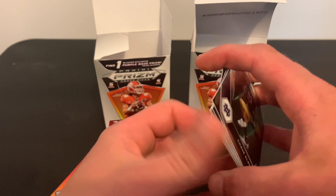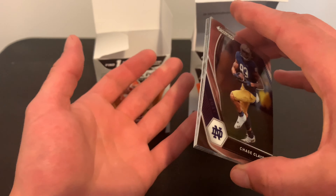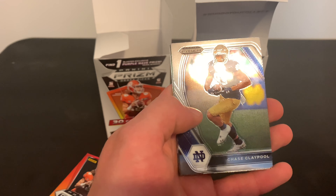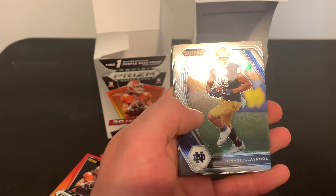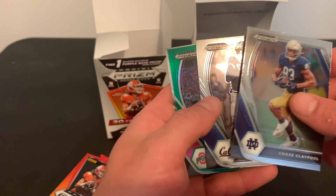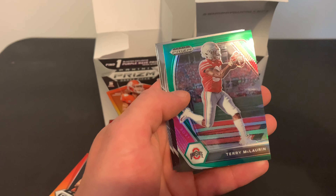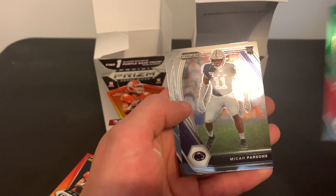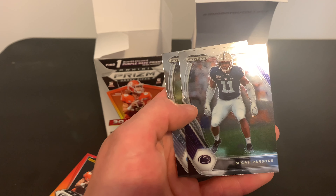We lucked out and actually got these off Target for 20 bucks a box, which hardly ever happens. Usually you gotta pay 30 to 40 for the box. There's a Claypool, Jared Goff, a McLaurin rookie green, and Micah Parsons.